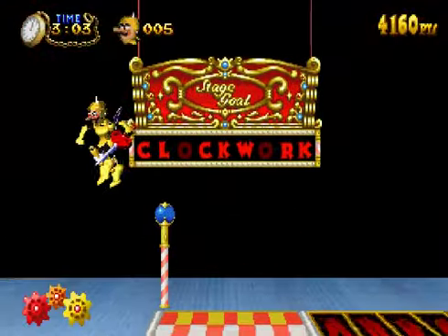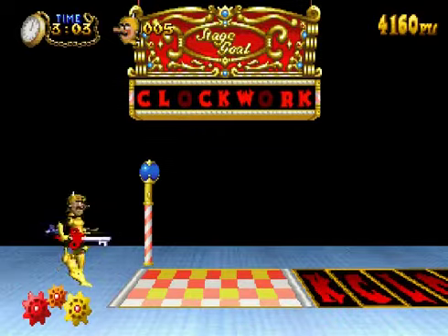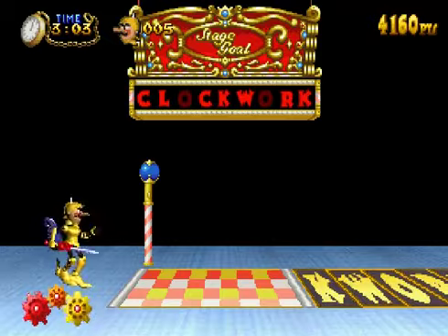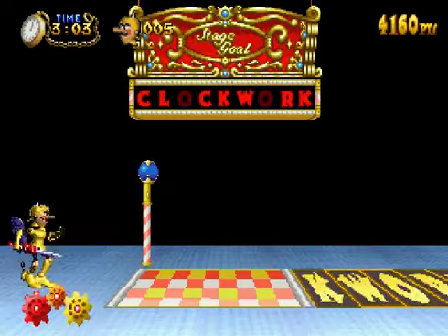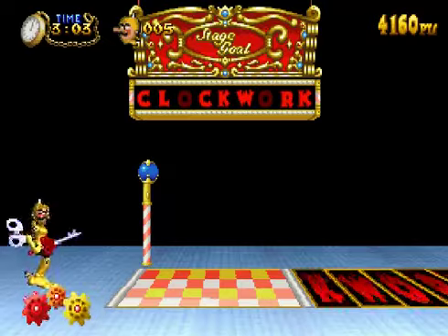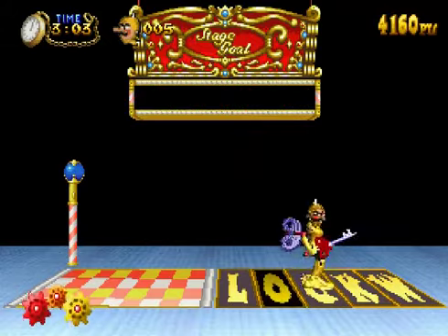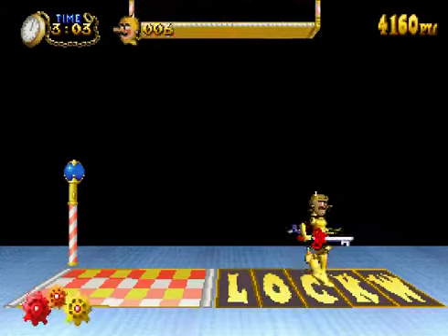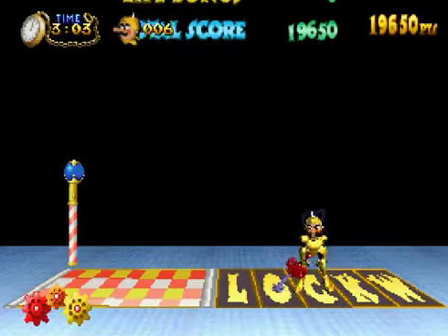We're at the goal. The goals are kind of weird in this game. Basically, a letter's missing from the stage goal thing here up top, and you need to jump on said letter on the right. The letters cycle through the word 'clockwork', so you can kind of time it out if you'd like. However, it's very difficult for me, so we're just going to wing it. And yes! I just focus on that one and count out the letters. Moving on.